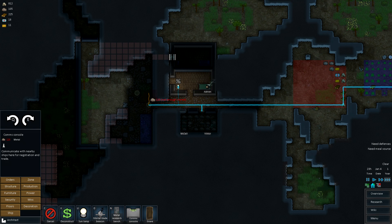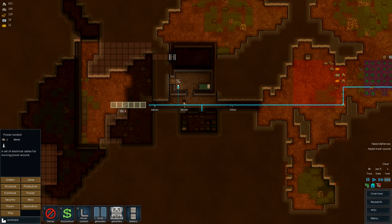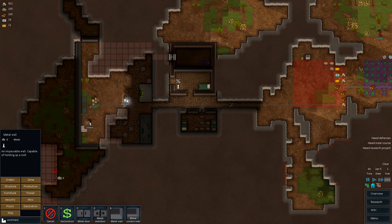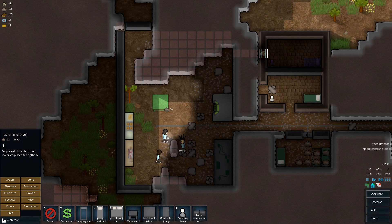Coms console — flip that around. And production. And a cook stove. Then we gotta run power inside — we'll just run a power conduit right in the middle there. Furniture — metal table. We can put that over here, there's a good spot for it. And stools.